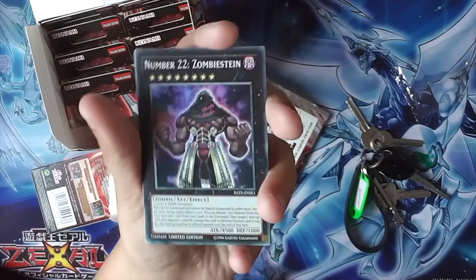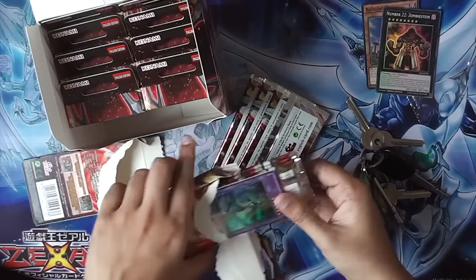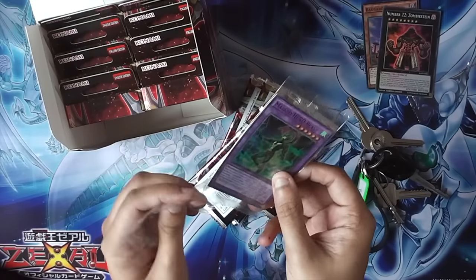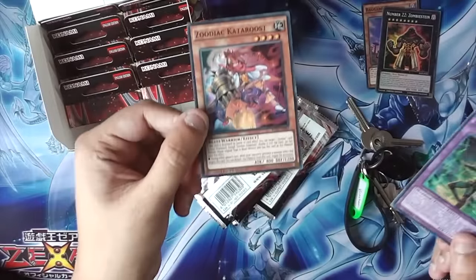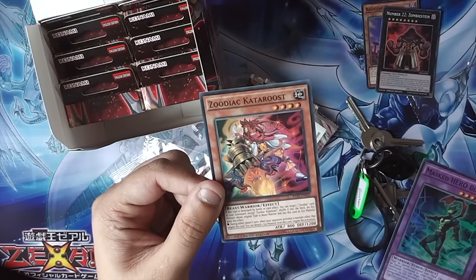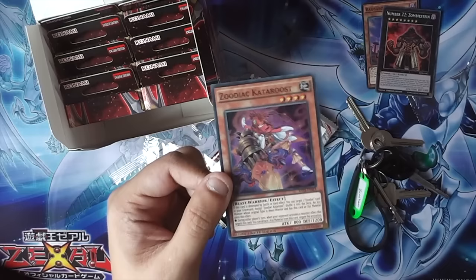And we've got Zombiestine, which you in North America already know about. I'll just rip open the special editions and then open the packs. So this is the other one — Masked Hero Blast. It's so funny, I've never even heard of this card, I didn't know it existed. It must be quite new. And we've got Zodiac Kato Roost from the next set, of course. If it's destroyed by battle or card effect, target one Zodiac card in your graveyard apart from it and shuffle it into the deck.